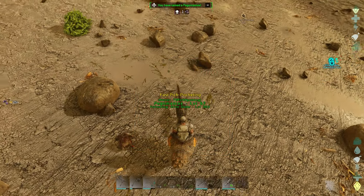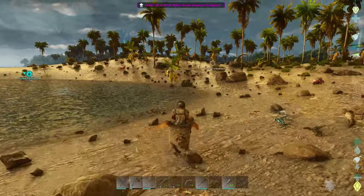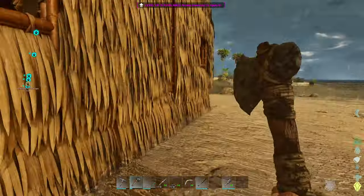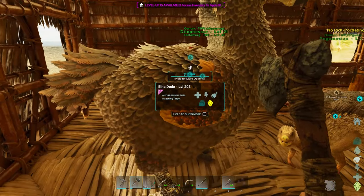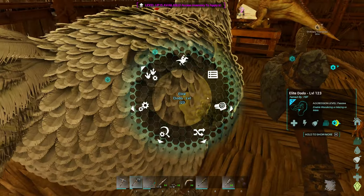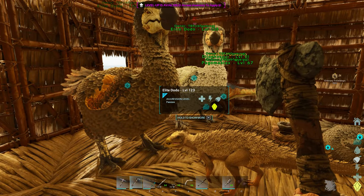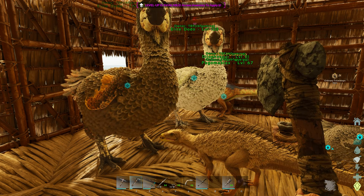Oh, we got a pego — I didn't want that but that's fine. Pegos are the worst. Oh, we got him! I was trying to take him for a little walk. We have an imprinted parasaur — that guy will actually help us gather berries once we get to that point. Let's get back in here and do a little bit of breeding right now already. Day one breeding, let's go! Do you guys make babies? We're making babies! Awesome!